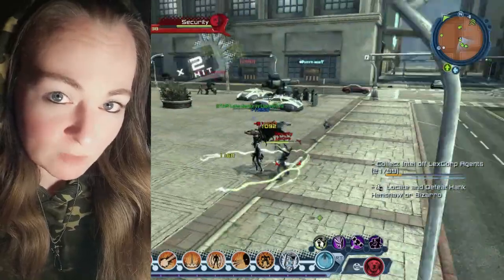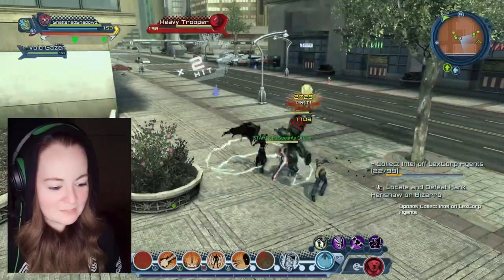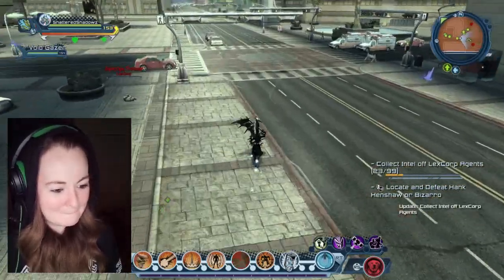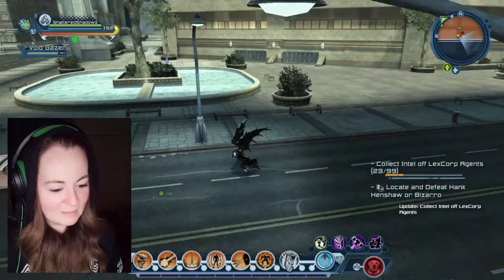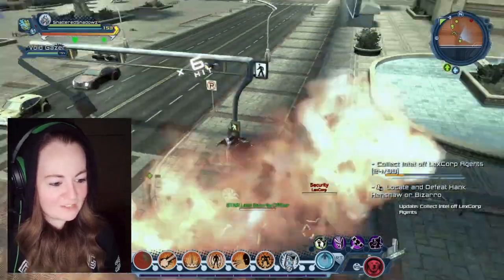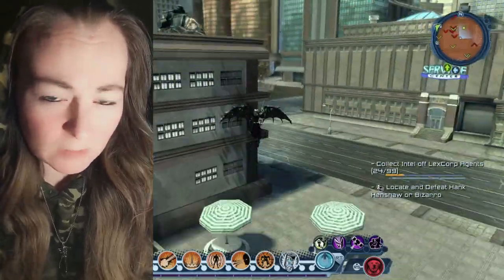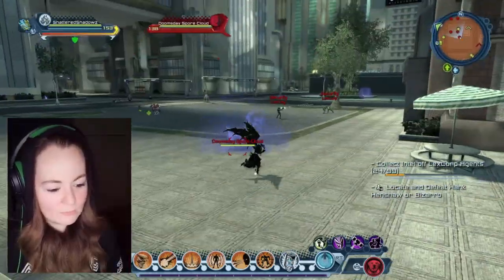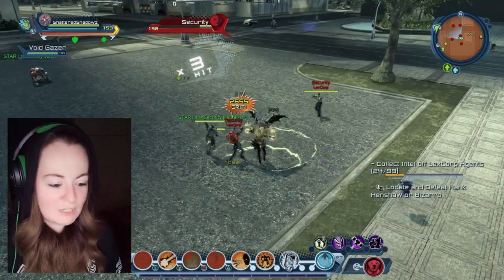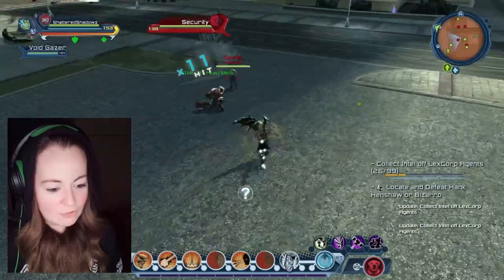We just have 99 of these guys to do — we're at 15 now. And if we come across Henshaw or Bizarro we shall also do that. I don't know where they are, and if you highlight that mission in your journal it does not give you an arrow to find them — it just gives you a giant red zone. I feel that 99 is much more attainable than 410. It's more fun because it's multiple different missions. Even though I repeated some missions, after you do it the first time it unlocks them and you can do it individually to get the storyline, and then you can do them all together.